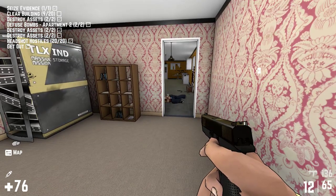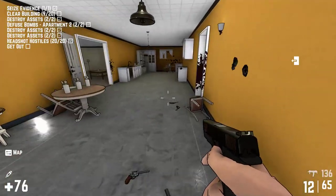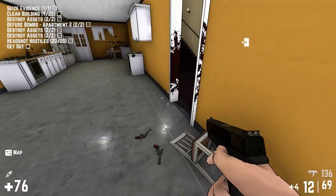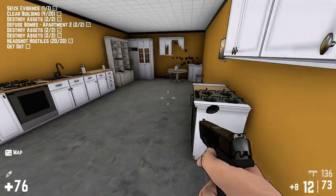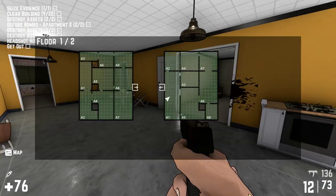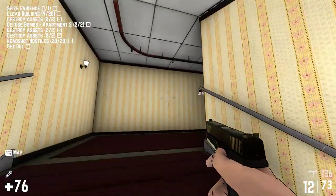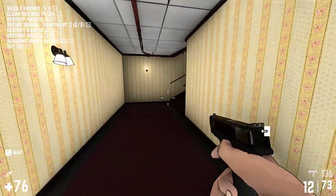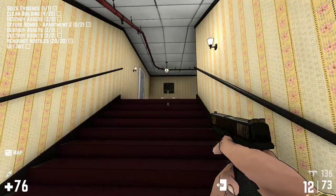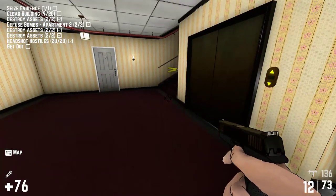Nine out of twelve — we got the assets, we could get out if we wanted to. But let's continue to try to clear this place out. We don't want this to end just too quick. There's a baseball bat. We have no more goodies down here. Let's go out here — upstairs is open. Let's go up there and check it out. More of the same.